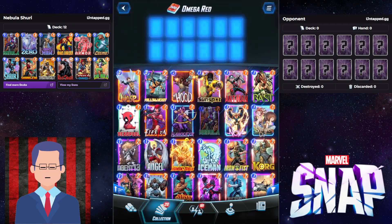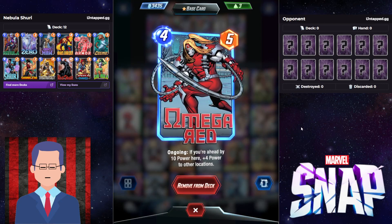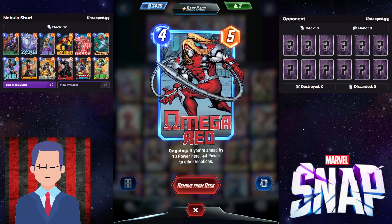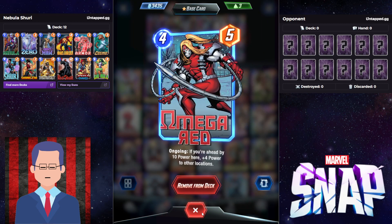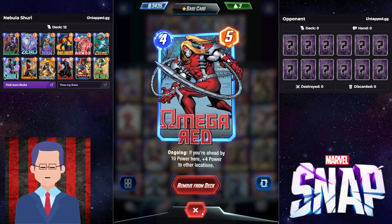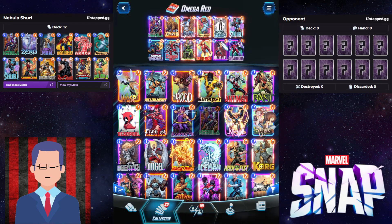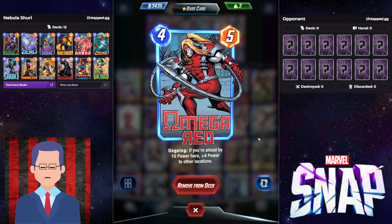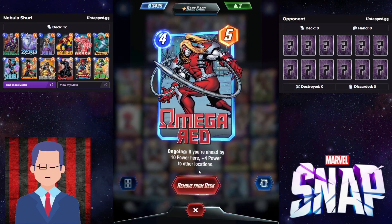It's going to be an Omega Red deck. With Omega Red, you really want to stack up a location, and if you're ahead by 10 power here, it's plus 4 power to other locations. So if you can win the Nexus with Omega Red, you are going to gain excessive amounts of power in all lanes. That's just crazy, because the power of the Nexus is going to get spread to other locations as well. That is why Omega Red is really nice — but the thing is, you have to be ahead by 10 power here.